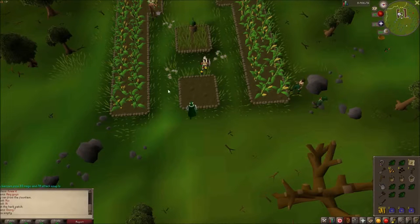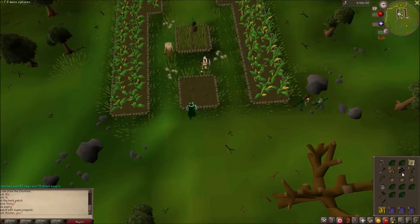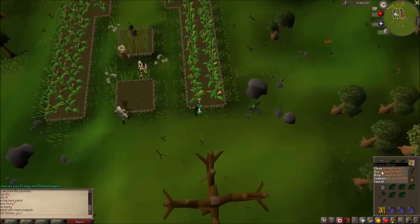This is how I have my inventory set for my farming runs, and this is what I want to talk about this video — how I do my farming runs. As you can see, I got my 12 sweet corn seeds, six watermelon seeds, three torstal seeds, and you can see three cactus spines there. I usually have a cactus seed there but I already did that.